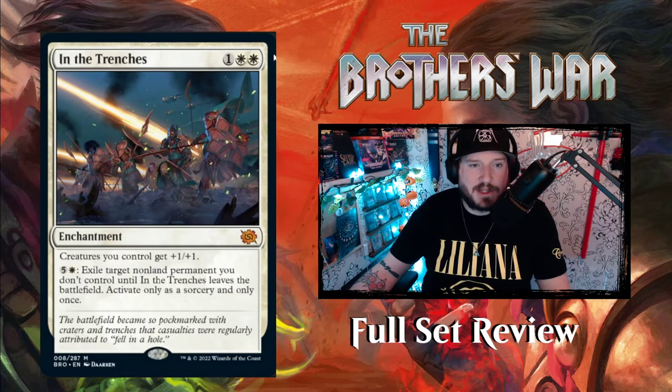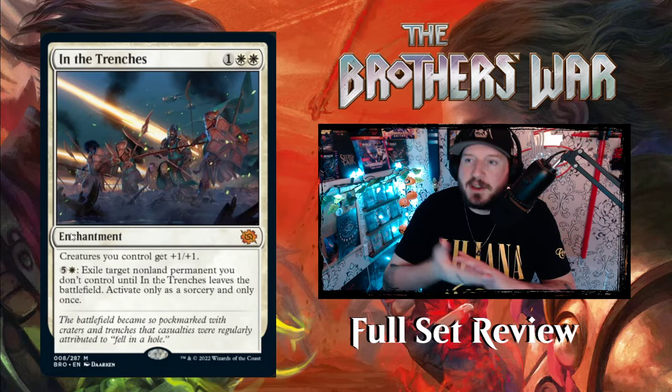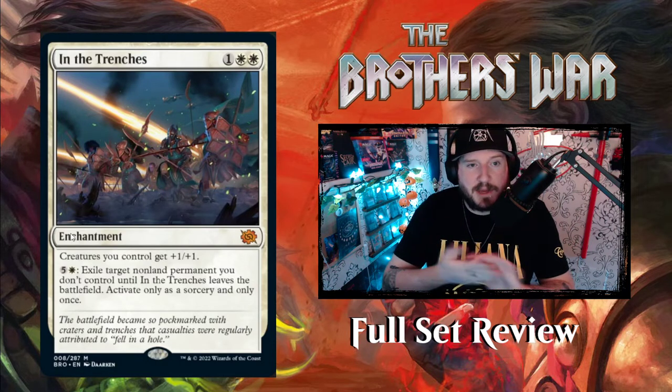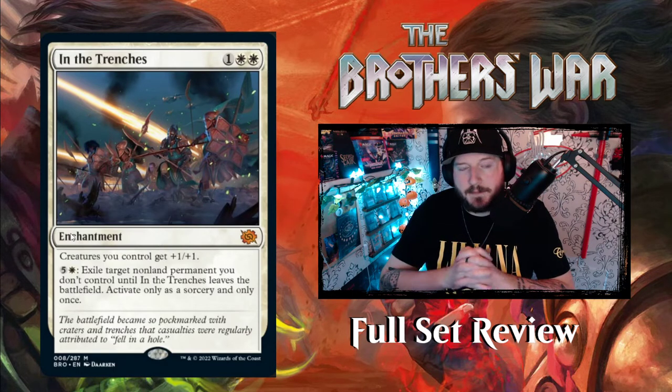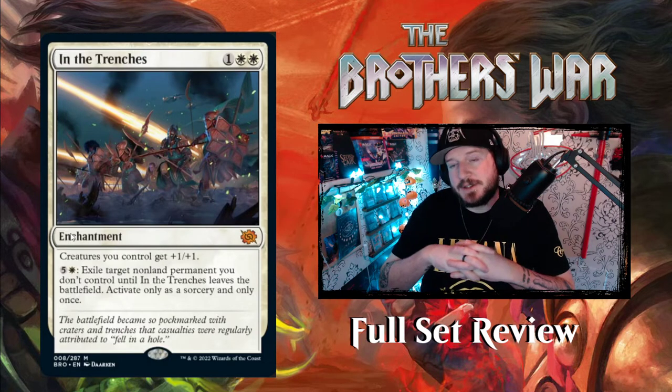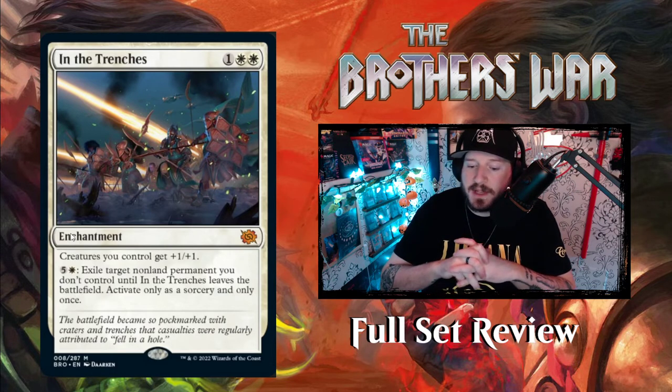Our first mythic: In the Trenches — one White White for an enchantment. Creatures you control get +1/+1. Then for five and a White you can exile a target non-land permanent you don't control until In the Trenches leaves the battlefield — activate only as a sorcery. So it's a delayed Borrowed Time. You pay one White White, all your creatures get a little stronger, and then later you can pay five and a White to exile your opponents' stuff repeatedly until they deal with the enchantment.